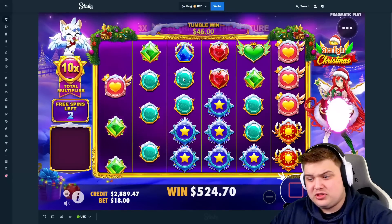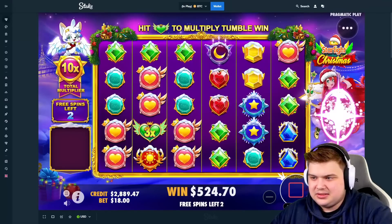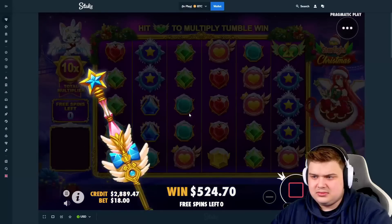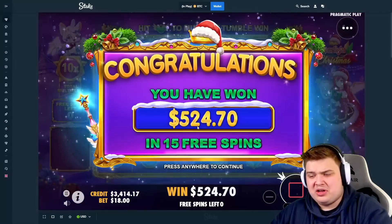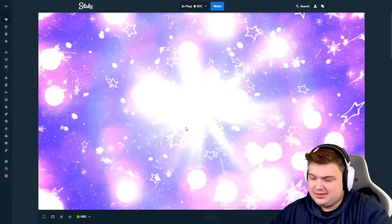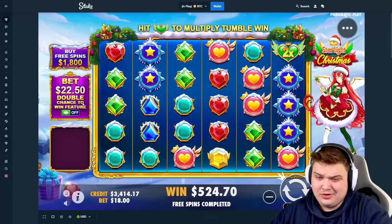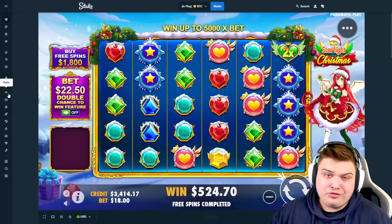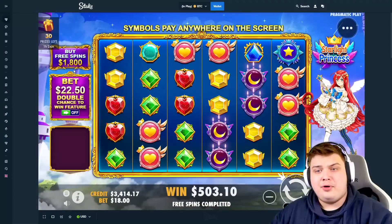10x, 10x multi, three spins left — at least the hearts are there. Starlight Xmas wins by $20. Oh man, we're looking at a very rough challenge here. Let's start off round two and hopefully round two will go better.